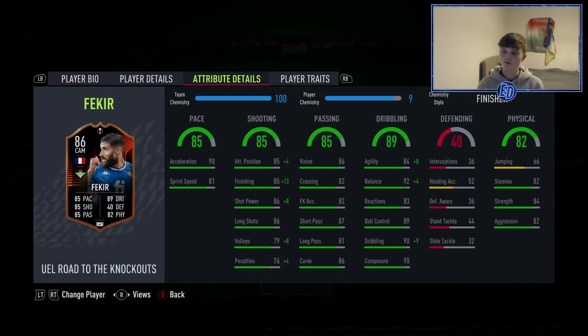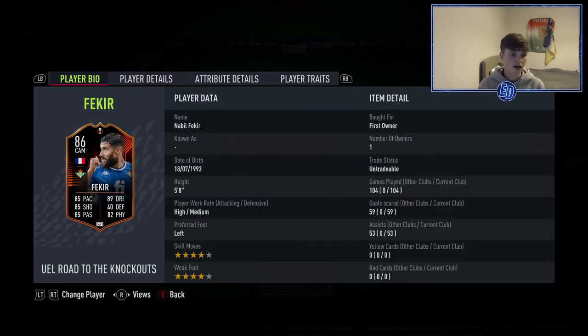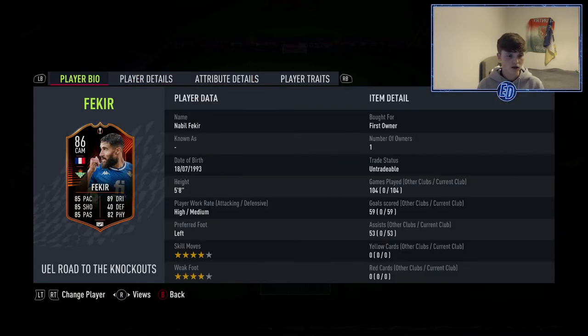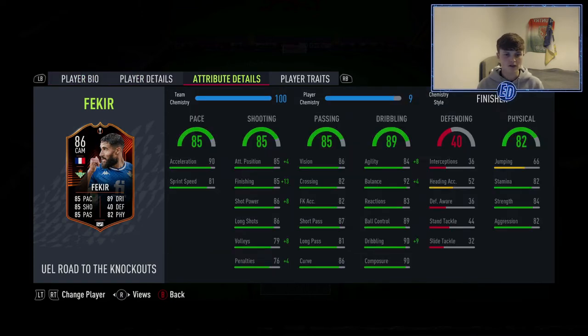Fakir — everyone and their nan has done him, so he's in the team. He might get a plus-one upgrade but can't get the plus two. Four-star, four-star — you know the drill. He's incredible. I've got a finisher on him to add finishing. He's got the pace, the dribbling — he's got it all. I play him at striker as well, next to the striker you'll see in a second.